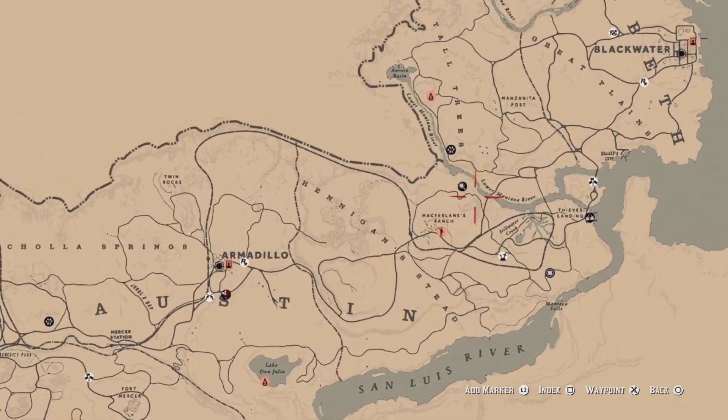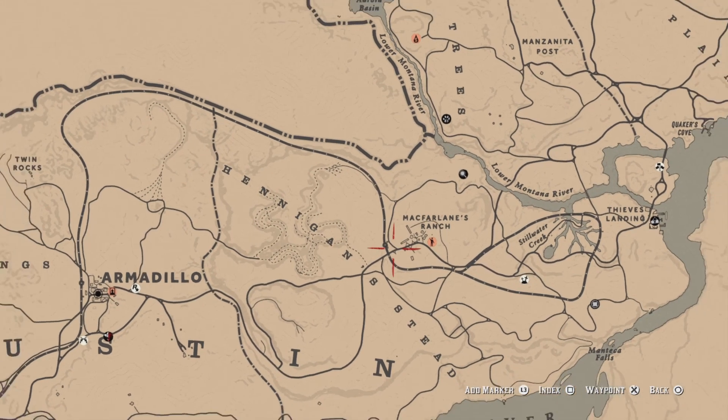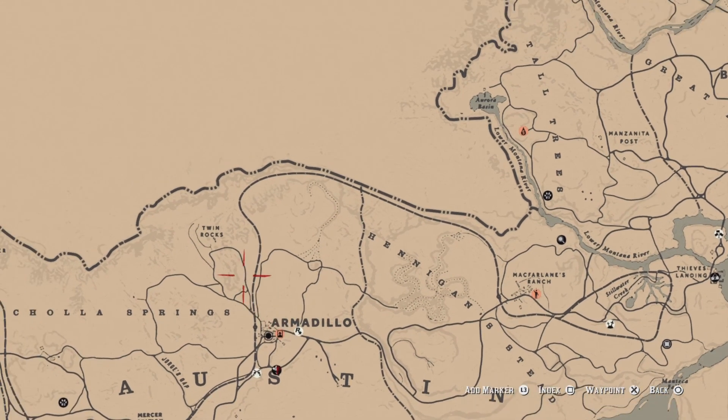For the train challenge, head over and the train should spawn in as soon as you get there. Just wait around a minute or two and it'll spawn. Then go ahead and kill the conductor or push the conductor out the window and drive one mile. By the time you get to about here, you'll complete that challenge.